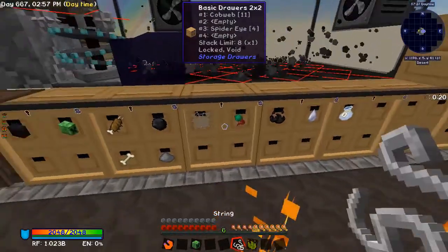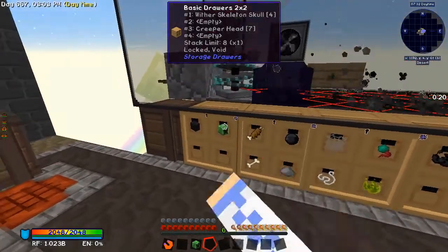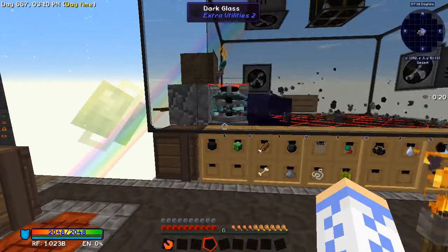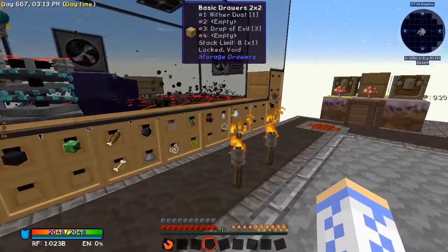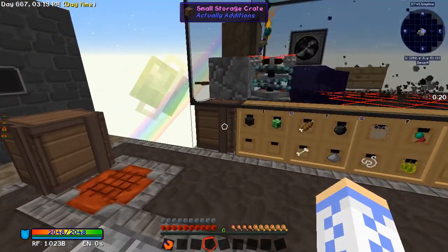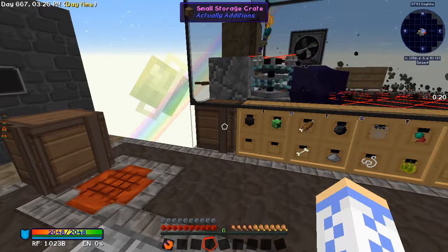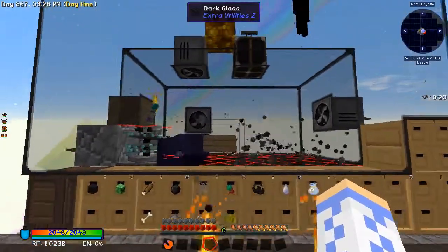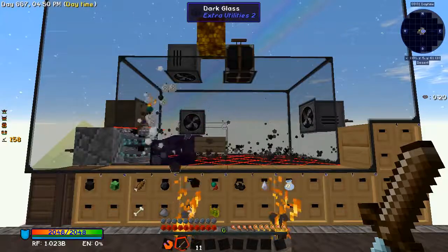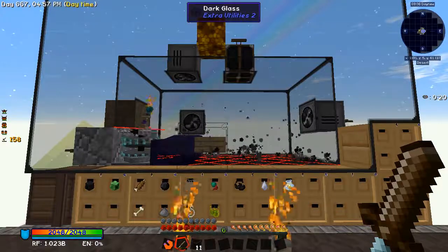For a while when you first get it built, you'll probably need to babysit a little bit to get it organized. But after all of the normal loot is in spots, it will slowly start filling up with armor, and all the extra armor will get deleted in the trash can. That's all there is to it. If anyone has any advice on how to make this even better, please drop that advice in the comments.